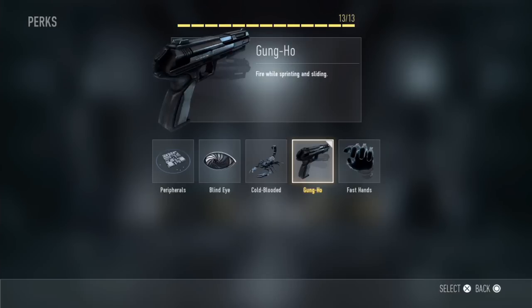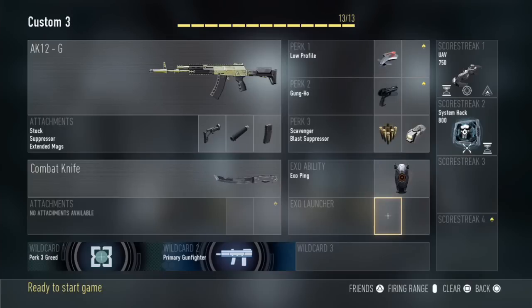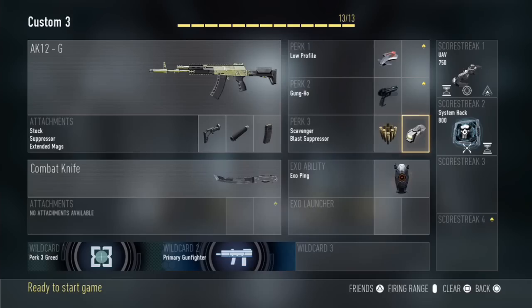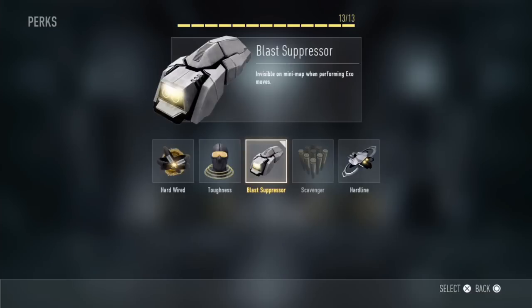For Perk 3 I've decided to use the Perk 3 Greed wild card, giving me two perks. The first is Scavenger which allows you to start with more mags and pick up ammo from enemy bodies — helpful because you do run out of ammo really quickly on this game because of that reload feature. The second is Blast Suppressor, which is useful because if you boost jump using your exo abilities it won't show on the radar, allowing you to flank enemies and use your exo abilities to their full potential.